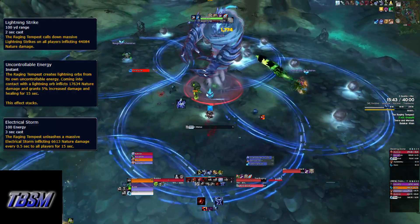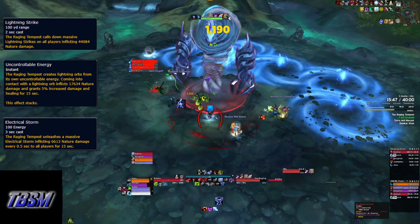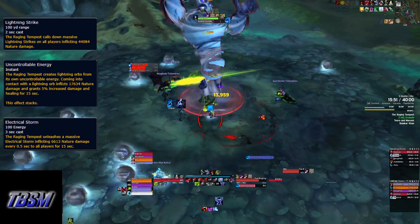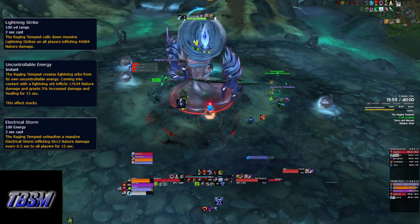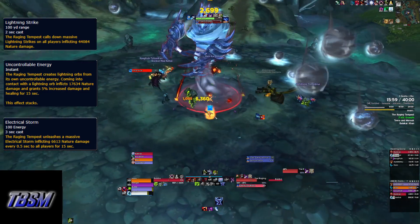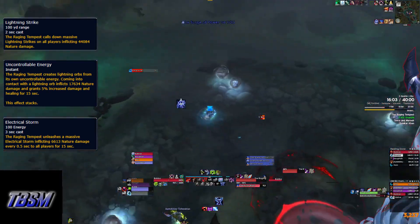The Raging Tempest has a few abilities to watch out for. The first is Lightning Strike — it will put large blue circles around everybody, and you need to spread out so you aren't taking damage from two circles at once. The second is Uncontrollable Energy, which will spawn orbs that need to be soaked. Let your DPS and healers get them first, and you soak any they miss before they get to the boss. They deal minimal damage and provide a stacking buff that increases damage and healing.